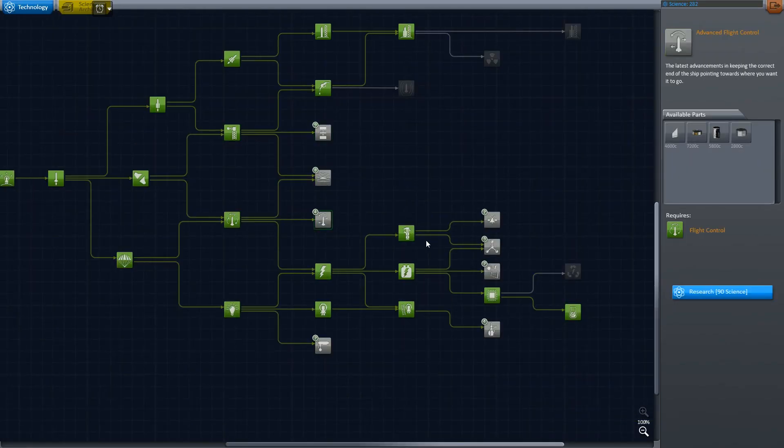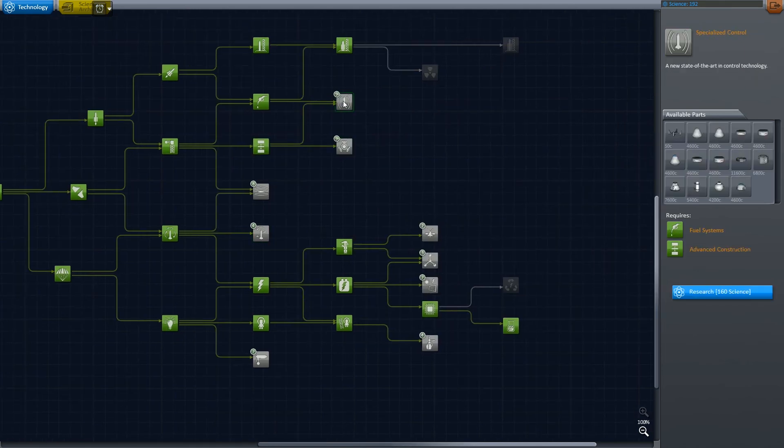So we can finally unlock the Gravioli detector and some more parts. And this is going to be it for the current episode. In the next episode we are going to break all the records we've set so far with the amount of science we get, and unlock almost the whole tech tree by doing one mission. Until then, thank you all for watching. Remember to like, dislike, and comment in the section below. My name is Darlok and I will see you next time. Goodbye.